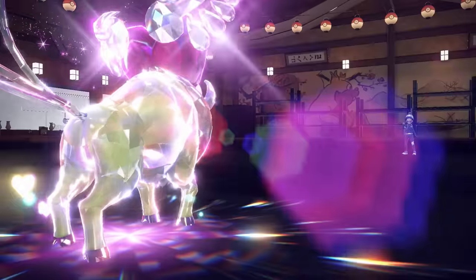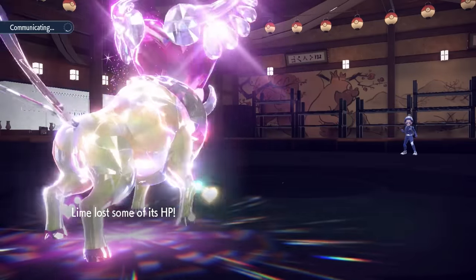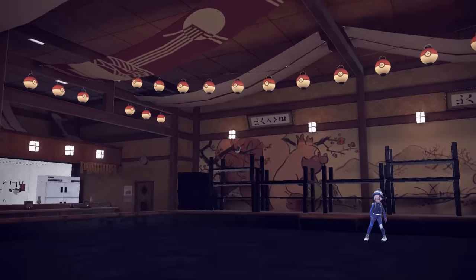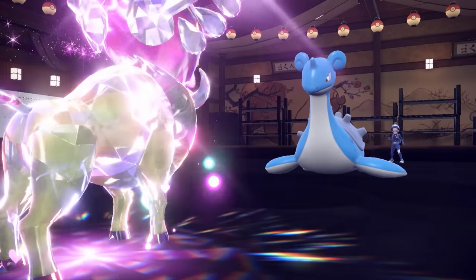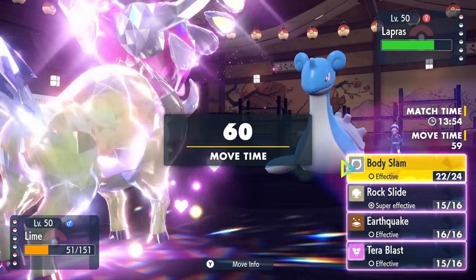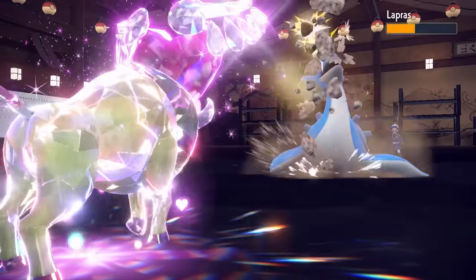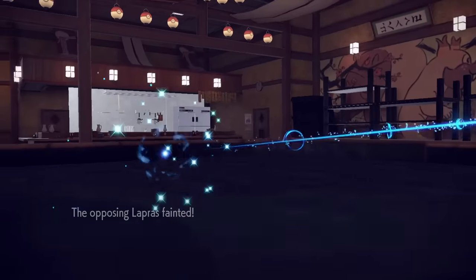Tauros is out here making a case for why this thing didn't even need a new form. Their final Pokemon is gonna be the Lapras. After the Stealth Rock, the super effective Rock Slide with Sheer Force and Life Orb should be enough to take care of it, because offensive Tauros is an absolute beast. That does take care of the Lapras, and down goes the final Pokemon.